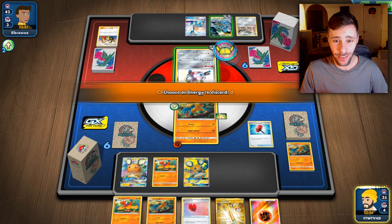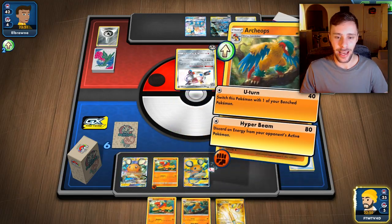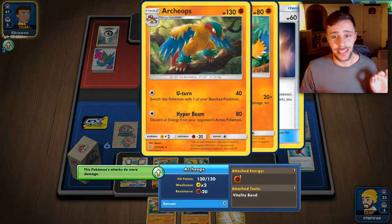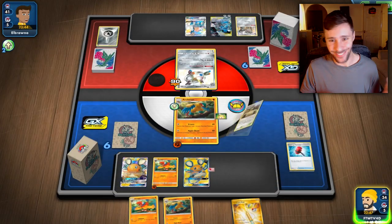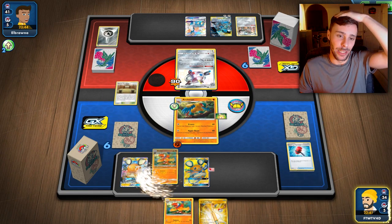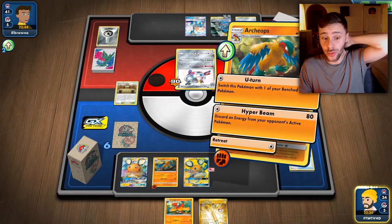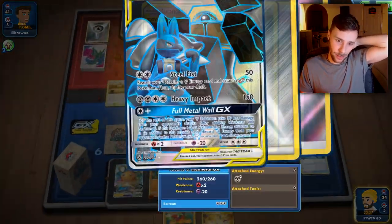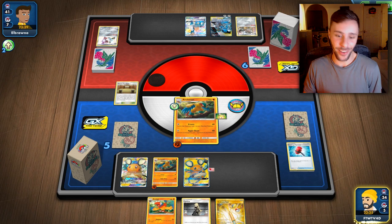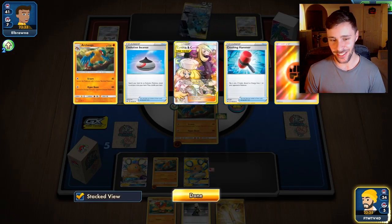We managed to top deck out of that. Let's hopefully get rid of their energy — yes, that's exactly what I want to do. We're going to attach energy here in case we get Marnied, and Hyper Beam to discard their energy. They are kind of locked. It is a Magnezone — they can attach energy very easily, so discarding energy isn't going to be super powerful here. We can actually U-Turn here but I don't want to; we're going to Hyper Beam. They're going to come up and get their mojo on. But we got a Cynthia — we've scraped ourselves out of that, which shows the deck can top deck out of situations.